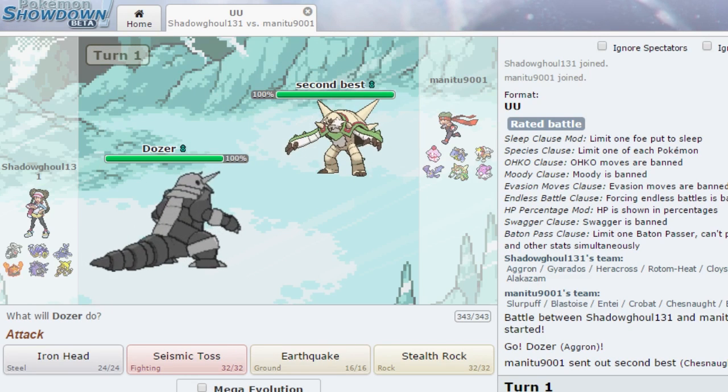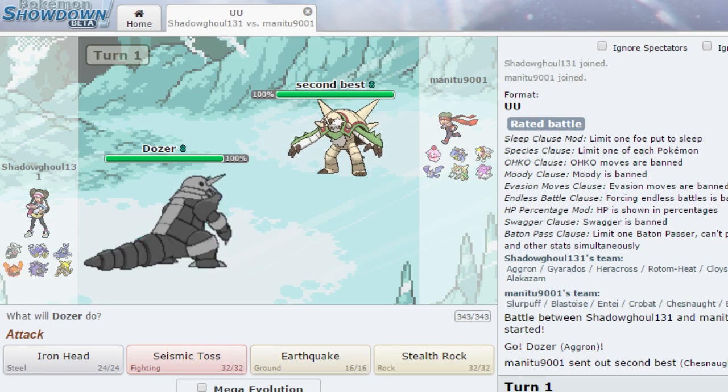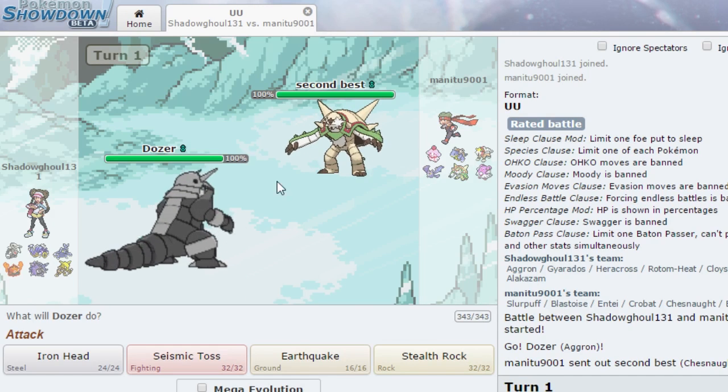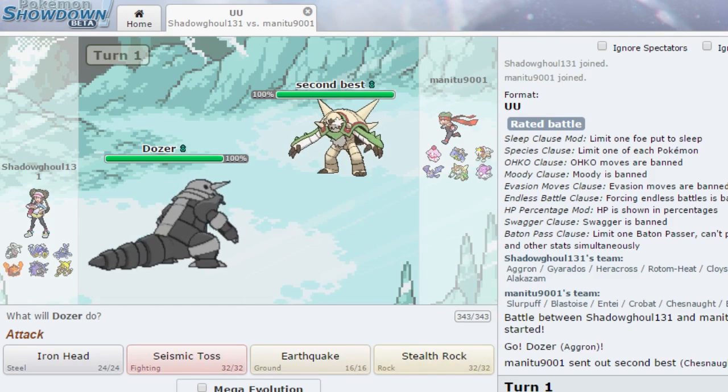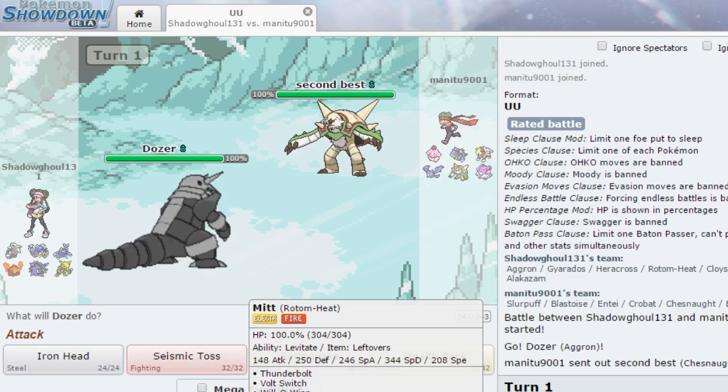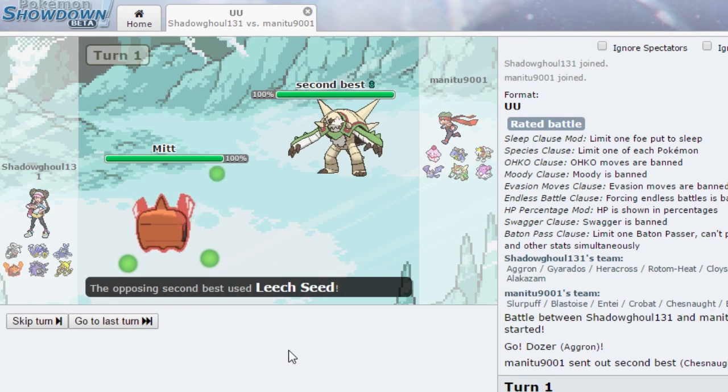Chesnaught is Grass/Fighting - we're Steel/Rock. We're four times weak to Fighting, so I have to switch out. I hope Mitt can live a hit from this thing. Chesnaught is 249 Speed so he's definitely going to outspeed us. I'll switch out to Mitt - and he goes for Leech Seed, which is fine. He's going to switch out next, probably to Blastoise.